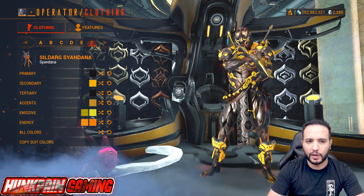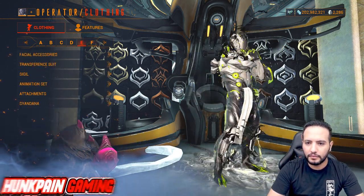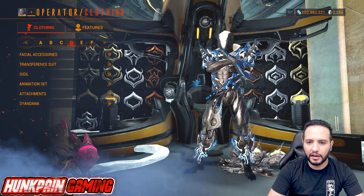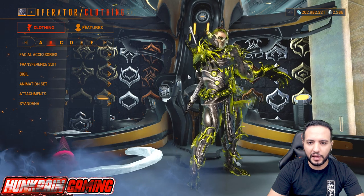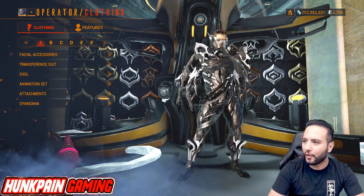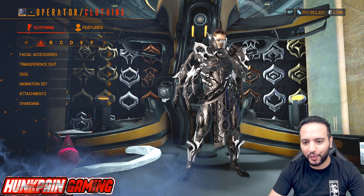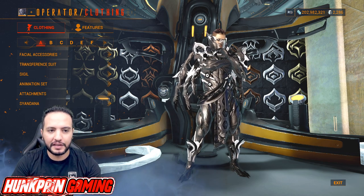Recapping: this is F, this is E, this is D, this is C, this is B, and this is A — back where we started. I really hope you enjoy and love these fashion frames. Let me know in the comments below which one is your favorite: A, B, C, D, E, or F.